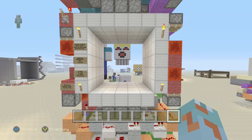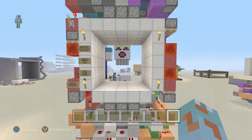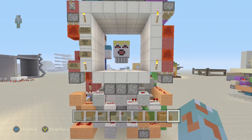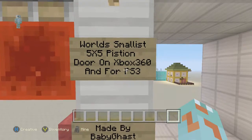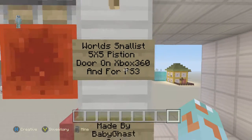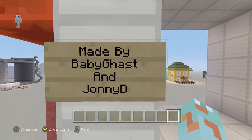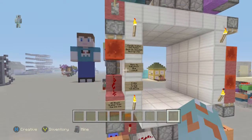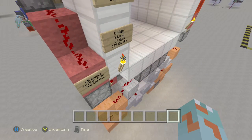So, what this piston door is — I thought it was the world's smallest but it definitely isn't. It is made by Johnny D and me. If you don't know who he is, he's another redstoner who I play with on Xbox. He has got a YouTube channel but he's not called Johnny D — I always forget. So yeah, we are redstoners and we built this.